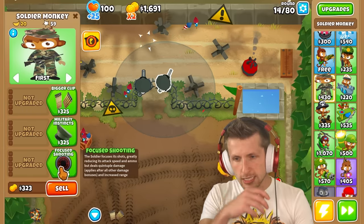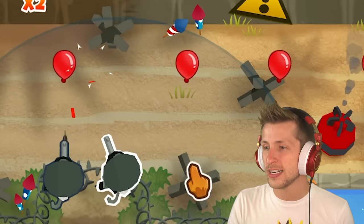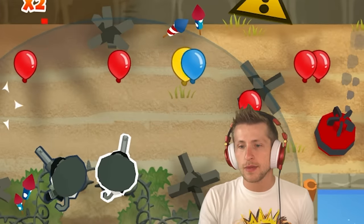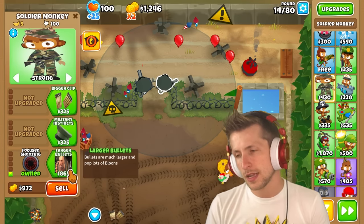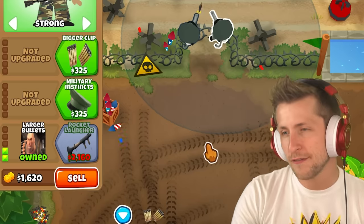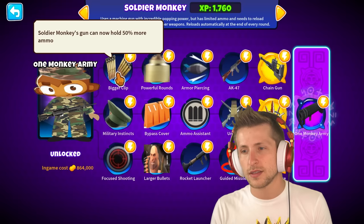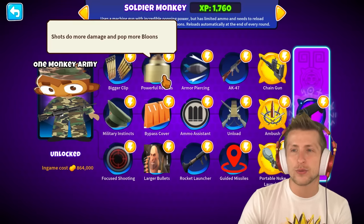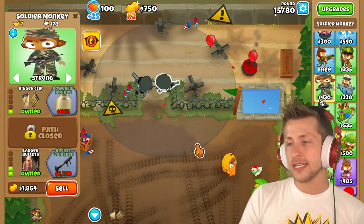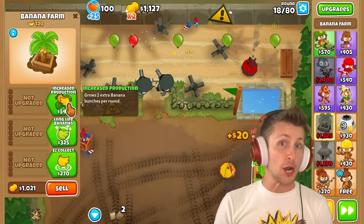So the soldier focuses its shots, greatly reducing attack speed. Look at the range though — and look at how much slower it attacks. Larger bullets, and we can grab that. Rocket launcher uses a powerful rocket launcher instead of a machine gun. Do we want powerful rounds or bypass cover? I think I'd rather have powerful rounds — it does more damage and has a bigger clip, so it'll take longer to reload, but he'll have more ammo. So he has 10 shots instead of five. That's pretty reasonable.